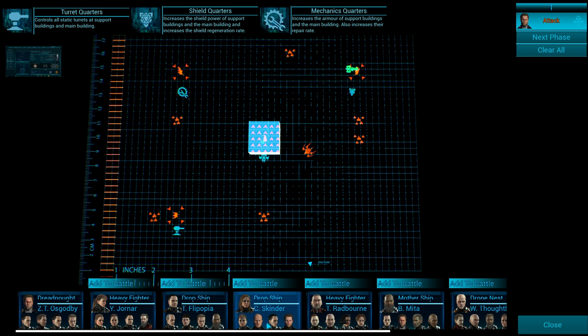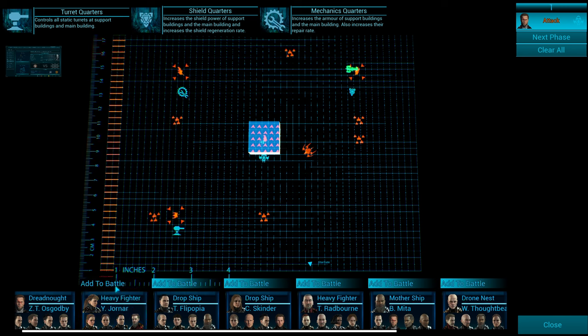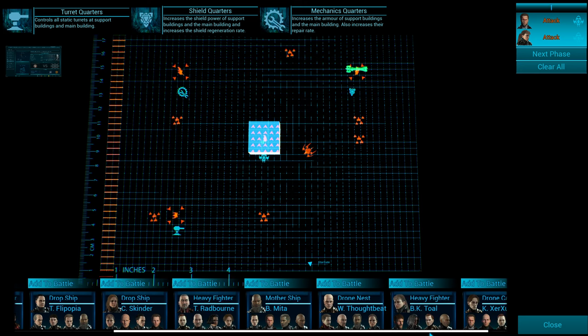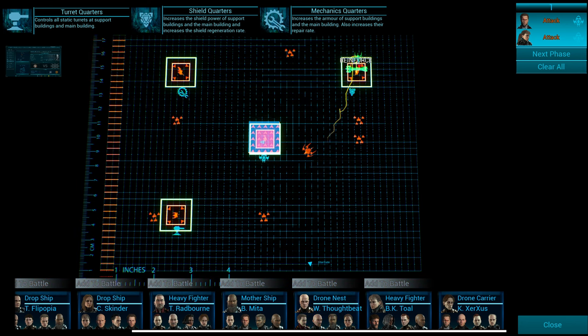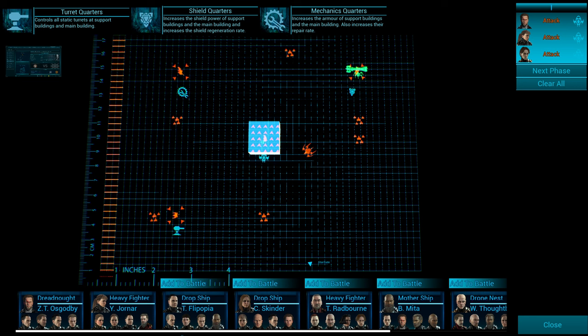I don't need to bring in my dropship yet. We'll bring in one heavy fighter — same thing, you want it to say Attack. Then I'll bring in a smaller ship like the small drone carrier. So I clicked on it and bring it in until we get to Attack. This is actually fairly low power — normally I'd attack a section with four ships and then move on and bring in my dropship. I have not added my dropship yet, but this should be fine because I'm going to help them as well.